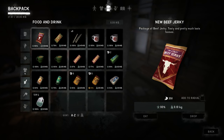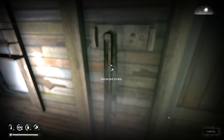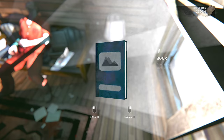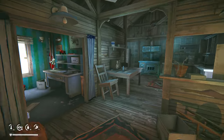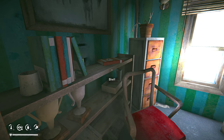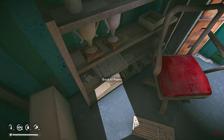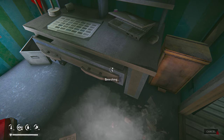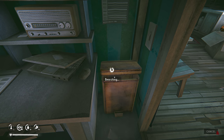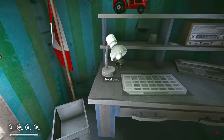How much tinder do I have? We've got six tinder, lots of books, lots of cloth. We're gonna have to chill out here — no pun intended — while we wait for the storm to pass. There's a lot of stuff in here — tons of books. I'm gonna grab all these books and then put them at the front door. I probably will never have to come back here, but I like to consolidate things at the front door.